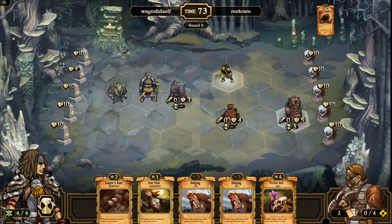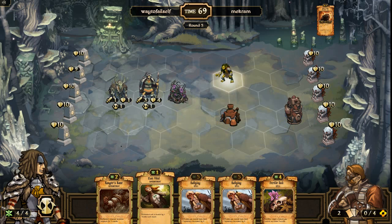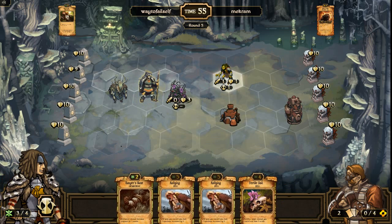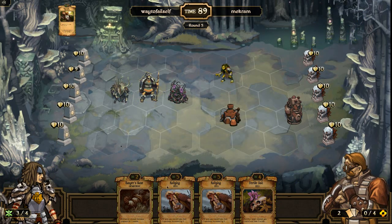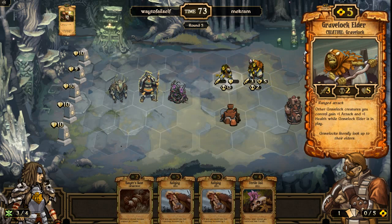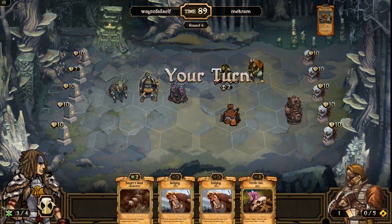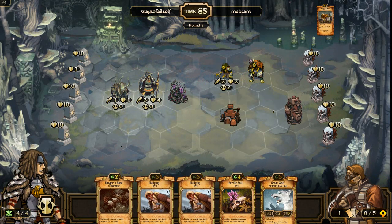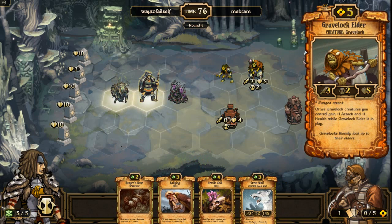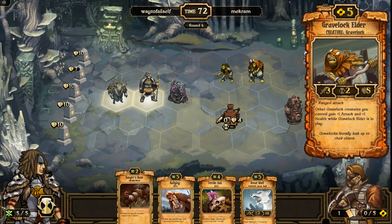Let's go ahead and put everyone down here because that Aether Pump is going to do some work. This deck is supposed to look like a weenie deck at first — I don't want to turn it into an actual weenie deck. I guess I could cast this on my Wolf Brother. Probably should have kept him there just to block — that's my mistake. I'll take him out next turn. Aether Pump is a good constant damage pressure. He gets a Gravelock Elder out as well — I've not seen this card before. Other creatures you get gain one health and something else. This might actually be a Gravelock deck, which I have not seen before — all new to me.